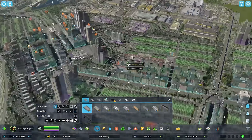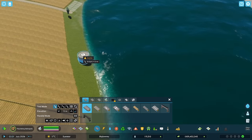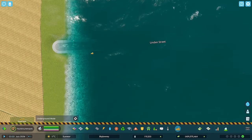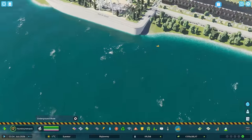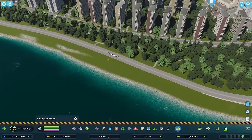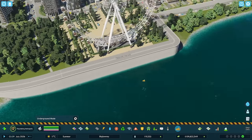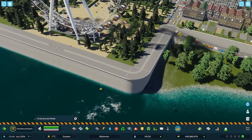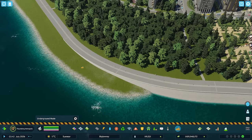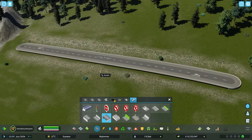By the way, there was the limitation for building on water, but now with Anarchy you can press Alt+A and build a road over water. It gives you the symbol showing it's in water, but you can do it. Together with Anarchy and Extended Road Upgrades, you can finally do quays much more easily. You can also switch into tunnel and elevated versions just like in CS1 with road tools.